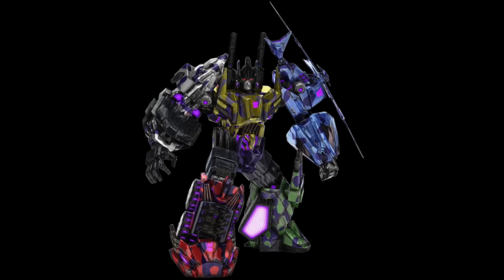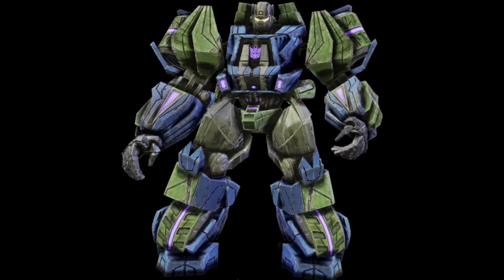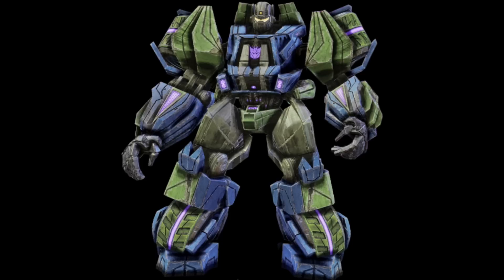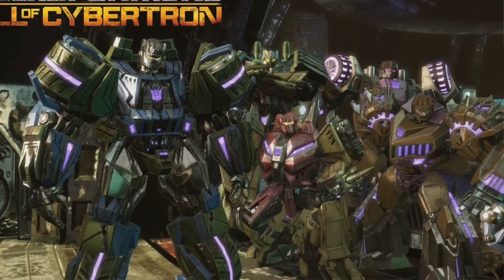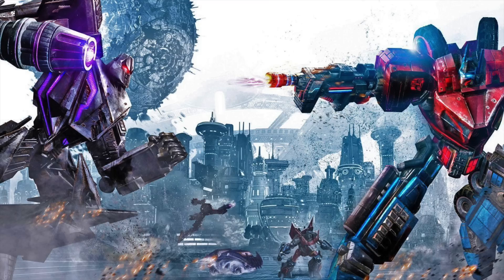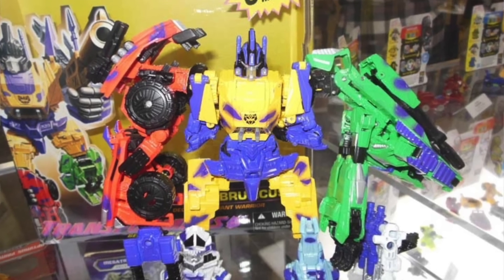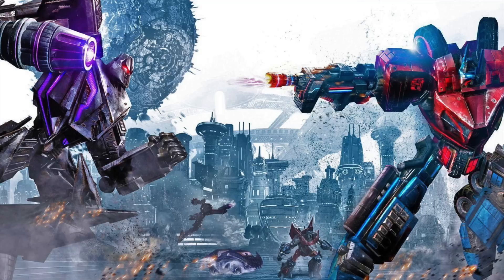Bruticus is comprised of five members — two arms, two legs, and of course the torso. One of the biggest issues with the first figure was that it just wasn't big enough. Onslaught, one of the biggest Combaticons, was only Deluxe class and was super heavily compromised. So I would love to see a Voyager class Onslaught, and the rest of the Combaticons could be Deluxes. It also opens up a Pandora's box of repaints — they could even reissue a G2 color deco box set.